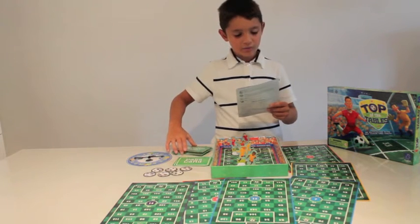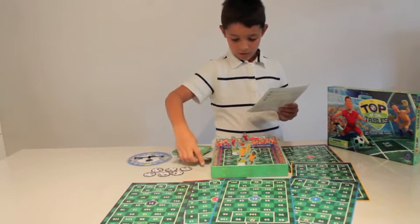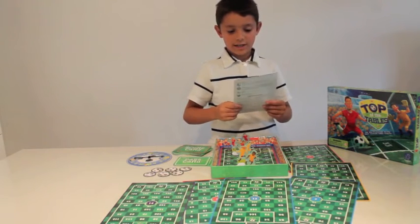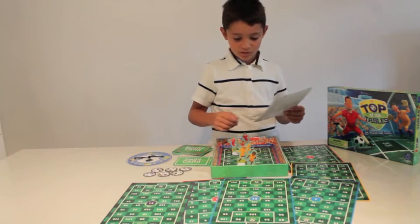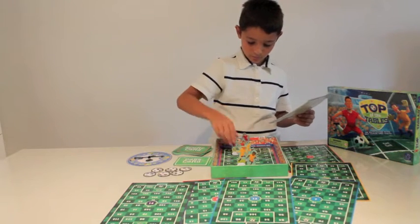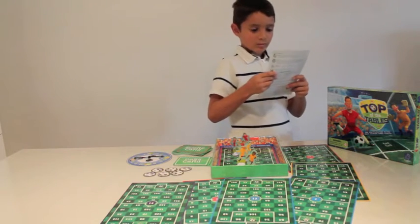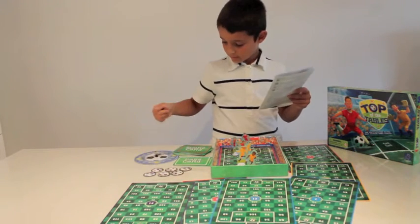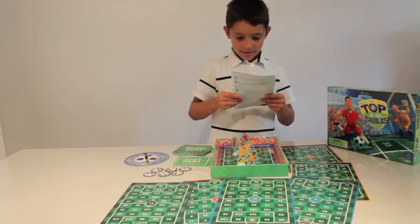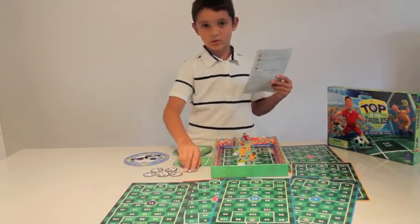12 double-sided pass cards, six football player markers with plastic bases to keep them up, one spinner, and six gold tokens. If you score a gold you get one of these tokens.